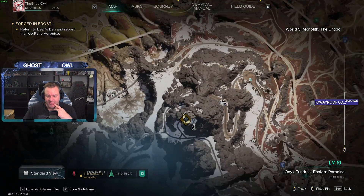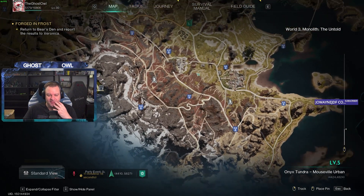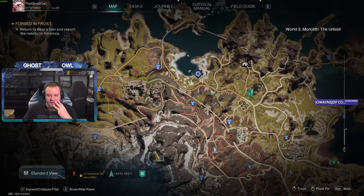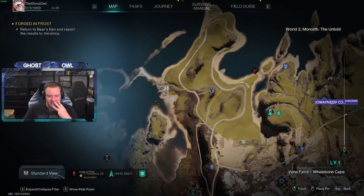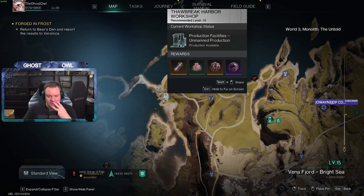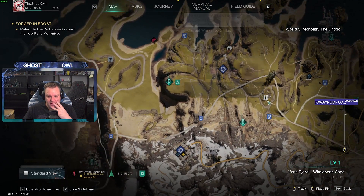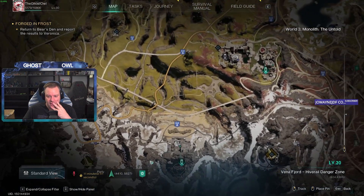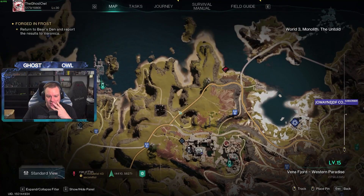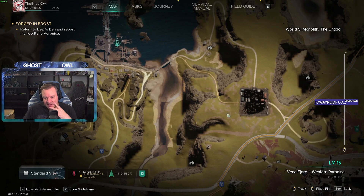We've done pretty much everything but the monolith towers. We've done all the silos — securement silos — in the first region. I can only see one silo in the second region. Yeah, there's only one silo in the second region. I don't know what that place is either.